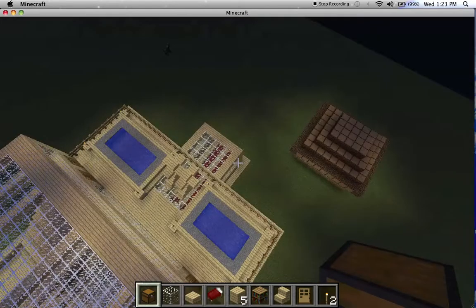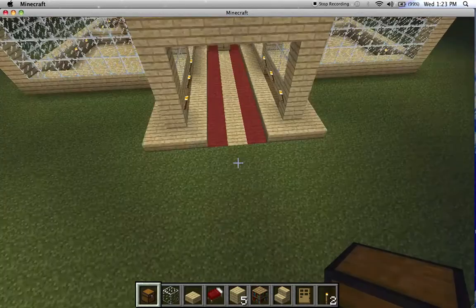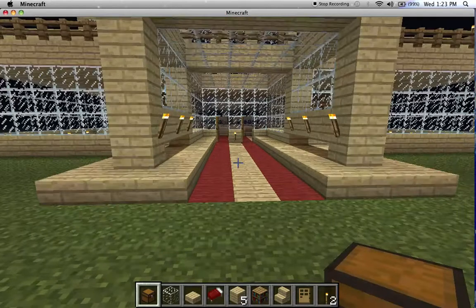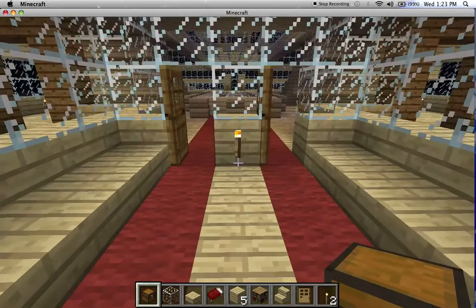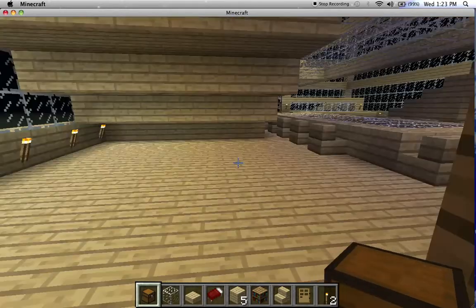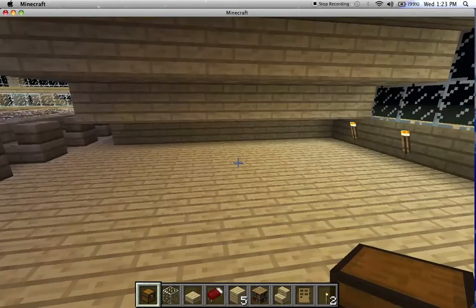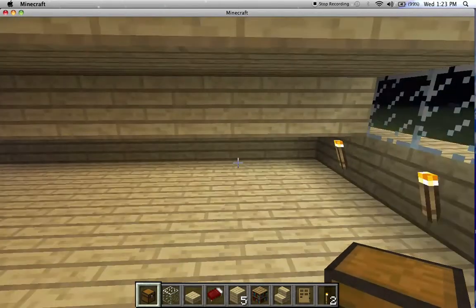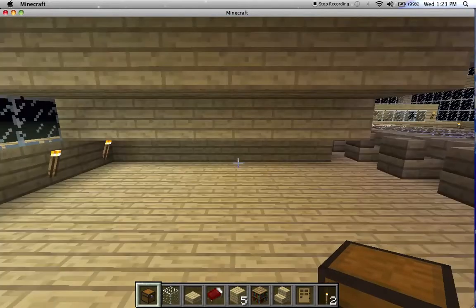Now let's go inside. As you can see, I use red carpet to mark where the door is and it goes along the whole house in the middle. I have two extra rooms — the first one's here, empty. You can do whatever you want with it. And here, there's extra space over here if you want to put more treasure chests. You can put more treasure chests here and other storage.